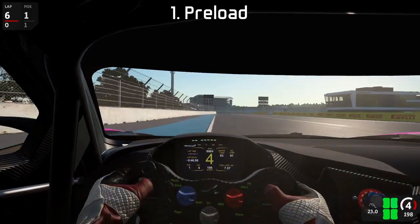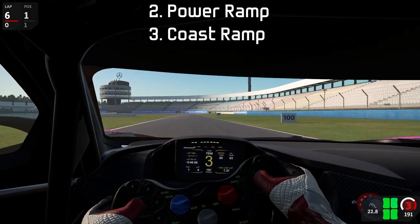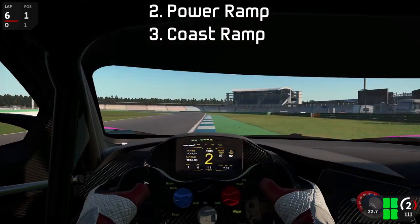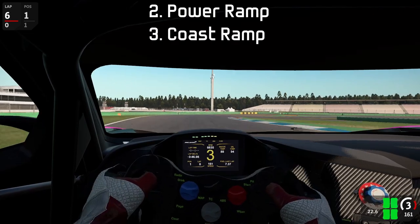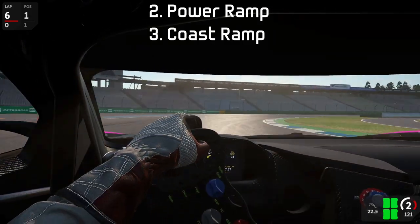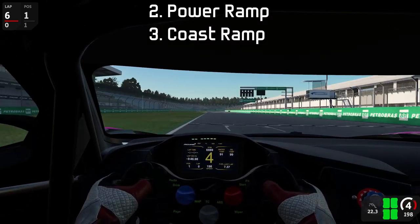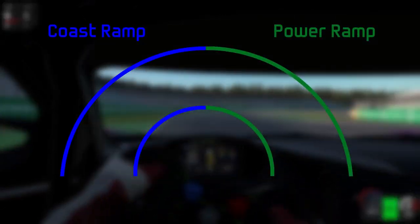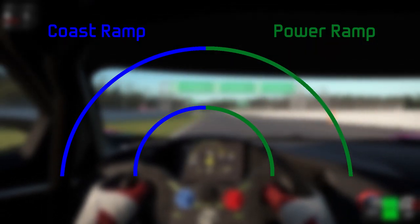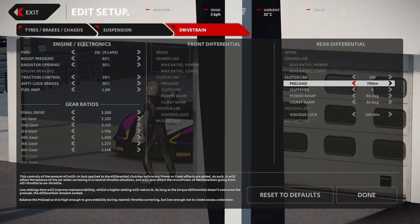The other two settings are the power ramp and the coast ramp. They are directly dependent on the differential's preload, meaning their effects are only applied once the differential actually opens. A lower angle for the power ramp locks the differential sooner when accelerating out of a corner, thereby reducing oversteer. A higher angle leaves the differential more open, meaning one rear wheel is allowed to spin faster than the other. The coast ramp functions exactly the same except its behavior is applied when you are off throttle. Based on this, I'd recommend slightly opening up most differentials, but fine tuning for individual tracks is highly advised.